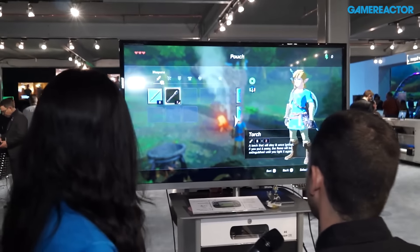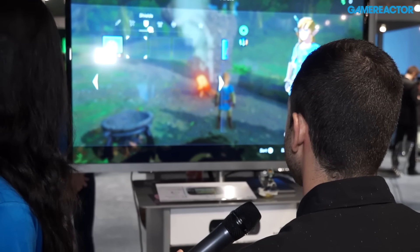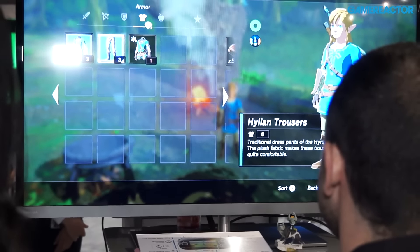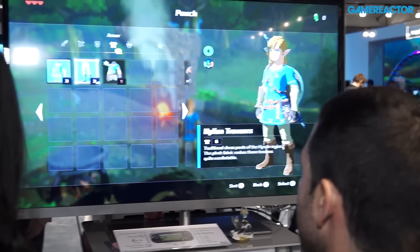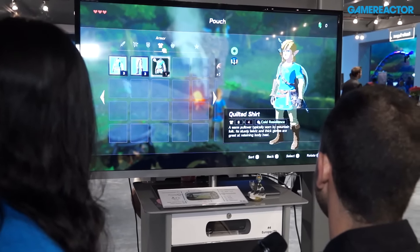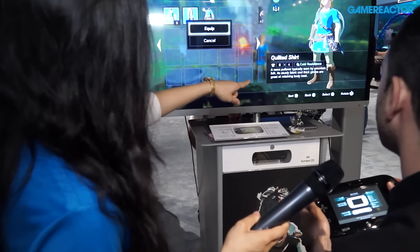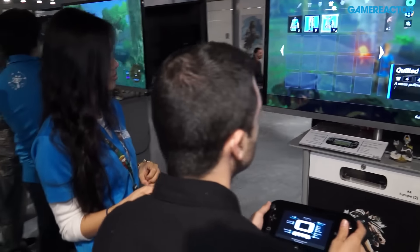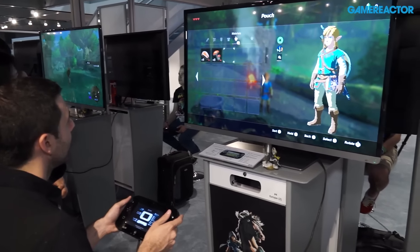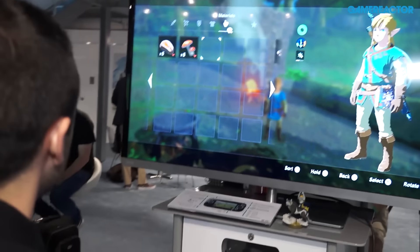We can navigate with the right stick — travel sword, shields. It looks like we're gonna get different shields, bows and arrows, and armor. This is more advanced than Skyward Sword. Let's take a look — champion shirt — and we can change on the fly. Too hot to wear this, okay.